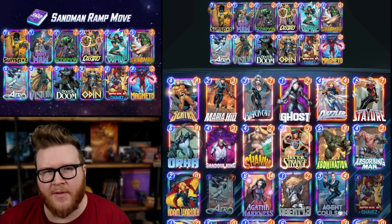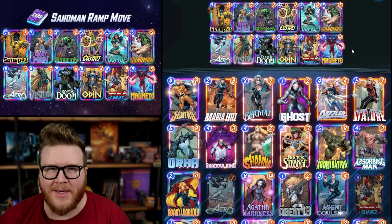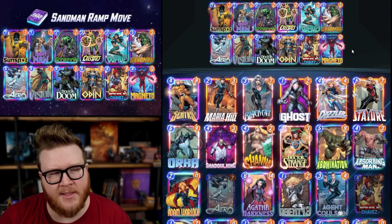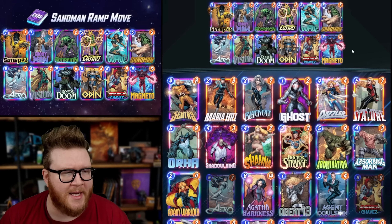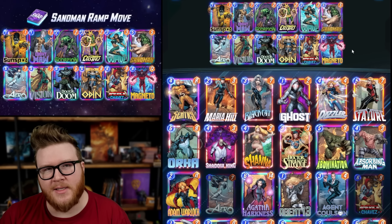The rest of the cards can be flexed in and out to your preference — you can add movement packages with Magneto, Arrow, and Vision, or ongoing cards, or more strict disruption like Leech. There will be slight variations, and I don't know exactly which list will be number one, but that core Electro Sandman ramp looks like it's going to be a really solid, viable thing.